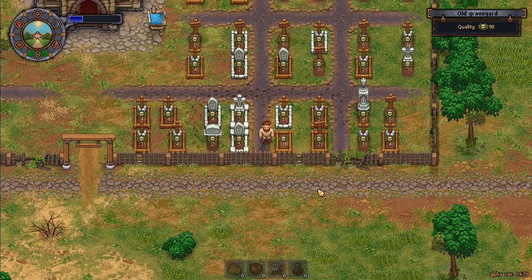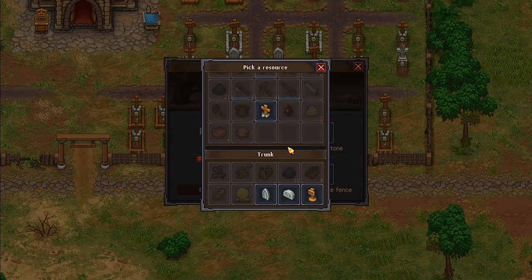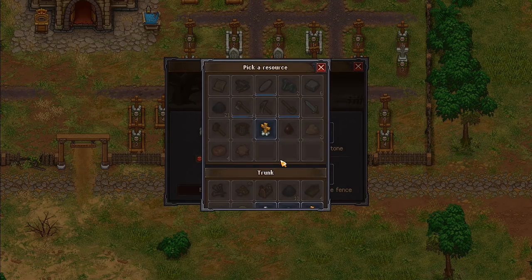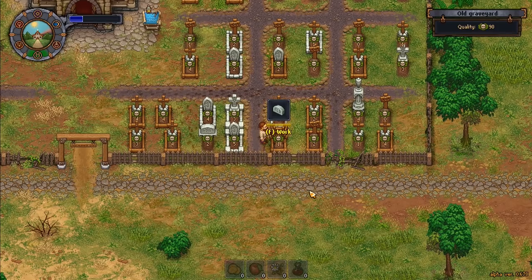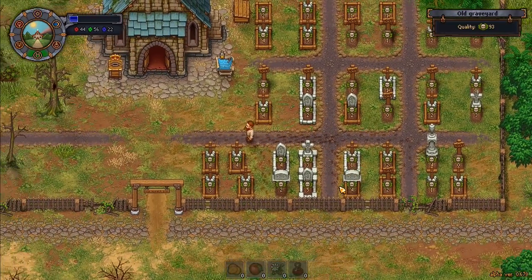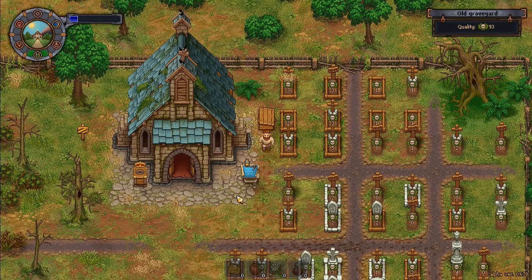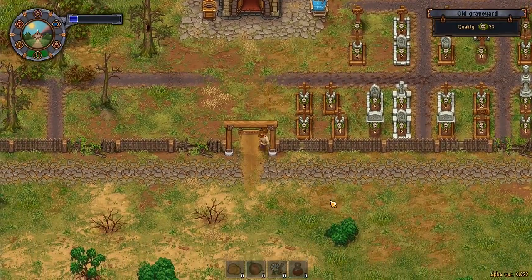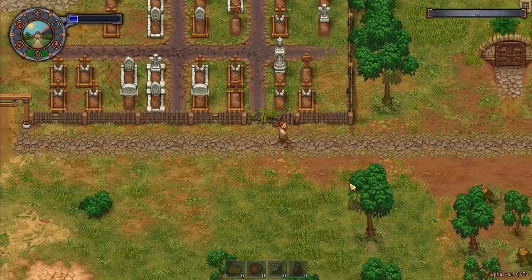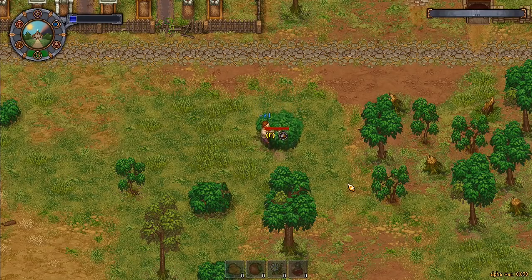We're on 90 now. Over here there's a fence - not ideal but still better than nothing. I can add three more points in here: putting these two in there is going to give us 93 points overall quality for the graveyard. Pretty good for a graveyard I'd say - can't really complain about that.